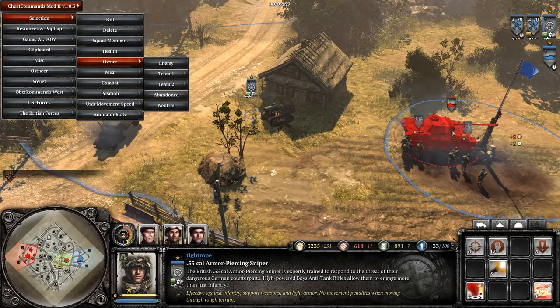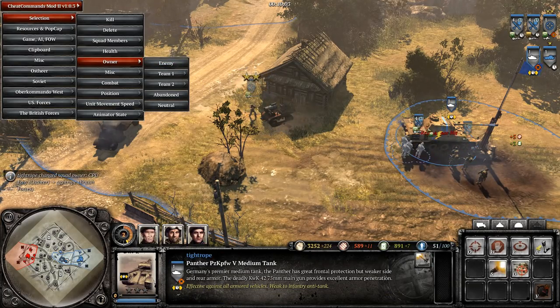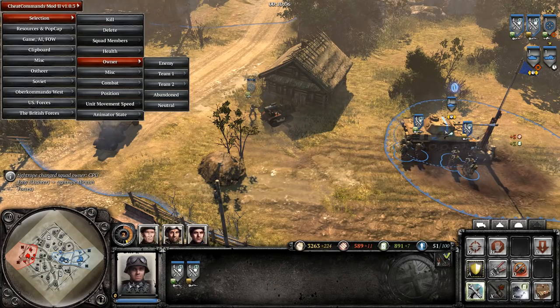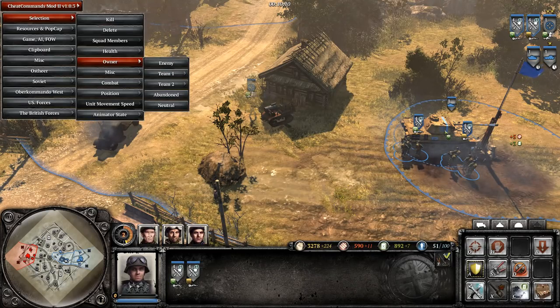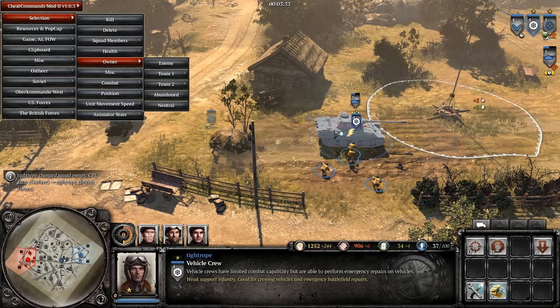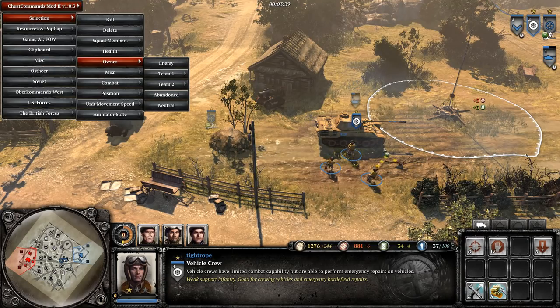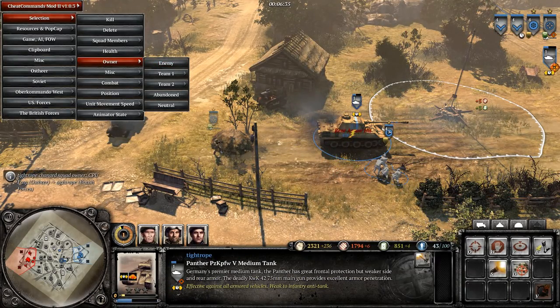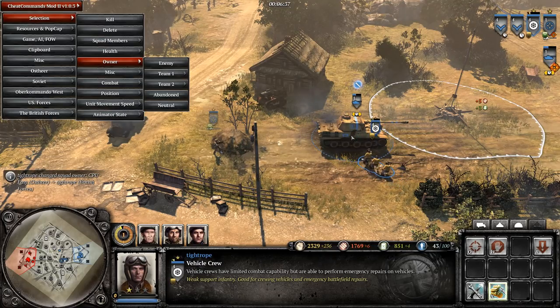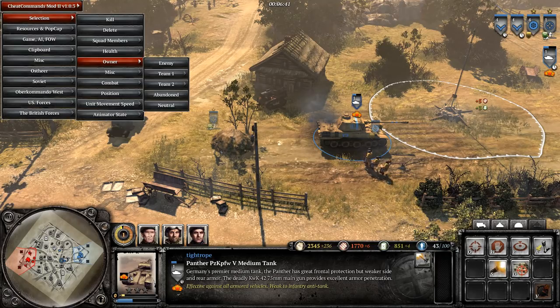Temporary criticals can be removed by repairs if you get the vehicle to 100% health. However, due to the amount of damage that usually accompanies these abilities and their short duration, this is probably only viable against the British snipers' critical shot. Temporary criticals can also be removed by the USF vehicle crew's critical repair. This ability only removes one critical at a time, so be careful using it because you might end up removing the temporary critical instead of the permanent one that you desired.